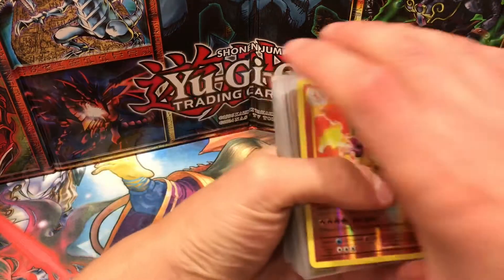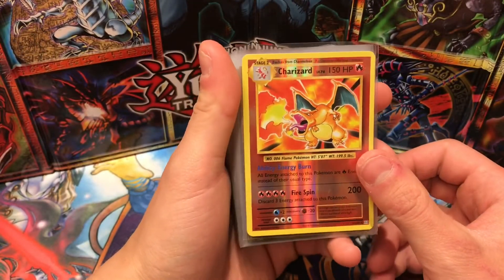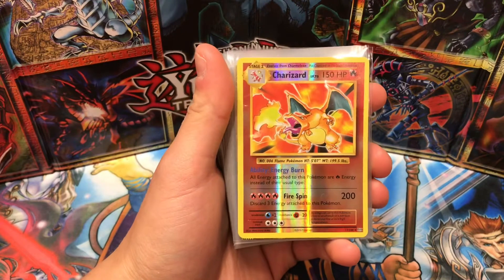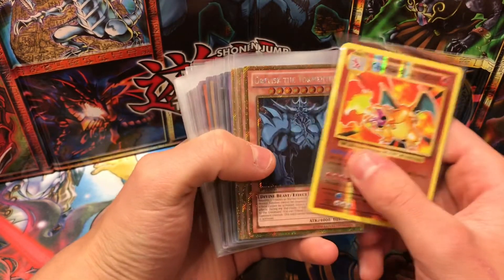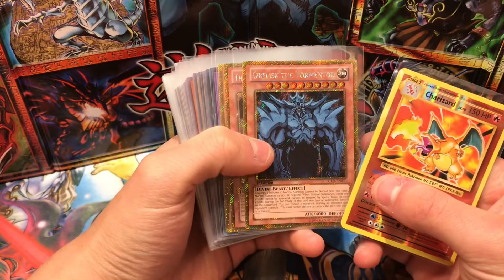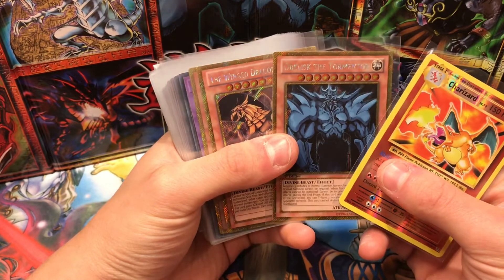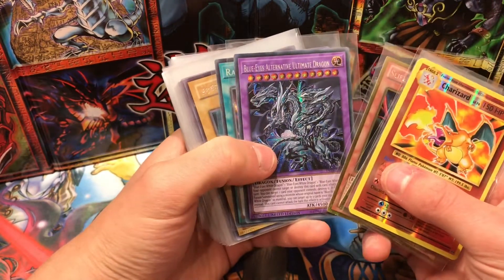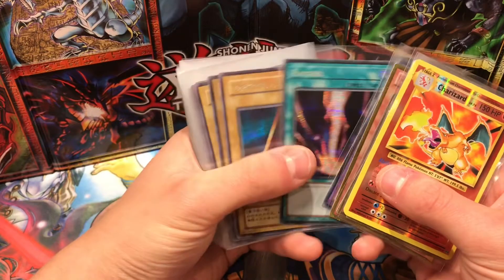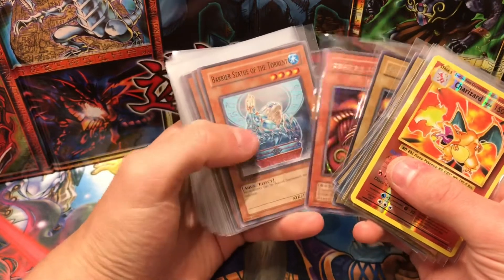First we have a Charizard from 2016, the X and Y version — this was sent to us by Kurt, so thank you very much Kurt for sending that in. Next we have Obelisk the Tormentor from PGD — these are Patrick's cards. Thank you Patrick for sending in: Obelisk the Tormentor, Winged Dragon of Ra, Slifer the Sky Dragon, Blue-Eyes Alternative Ultimate Dragon, Raigeki from the TN19 insert in the PGD set, and Exodia.